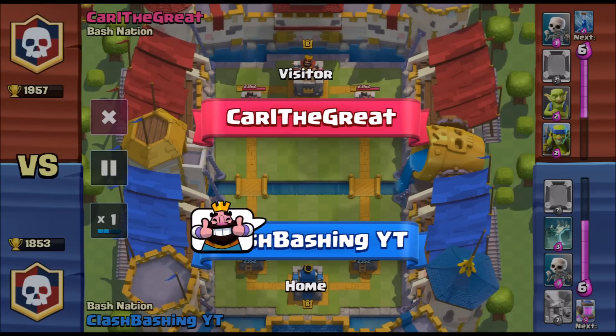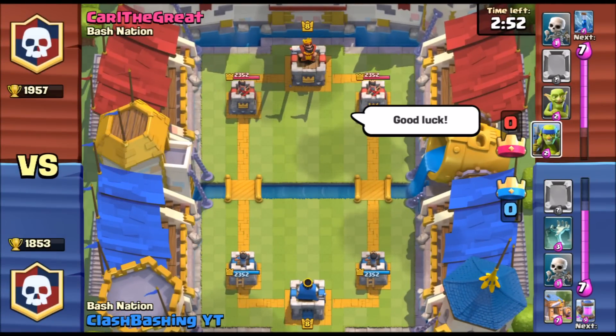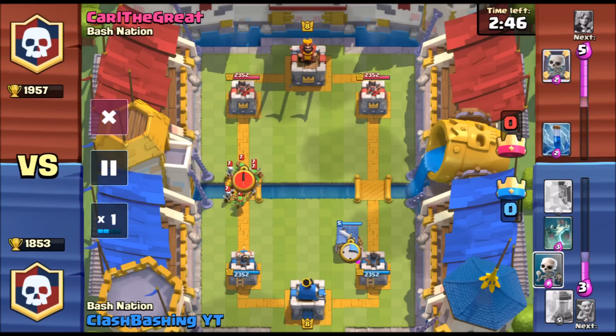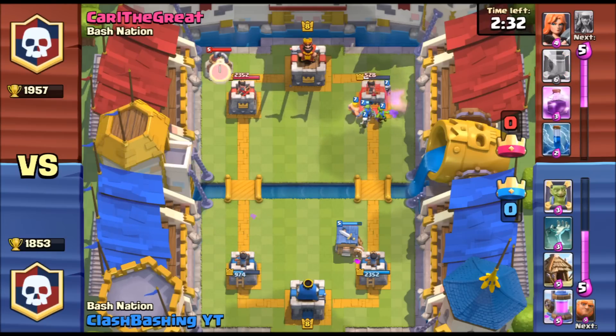Alright, so that was my turn — let's see how Carl does on his turn. I'm going to say I built the better defense deck. I'm going to say I helped him out more than he helped me — that's going to be my reasoning. Let's skip ahead a little bit again to get up to double elixir time.